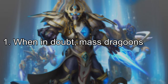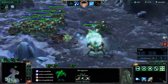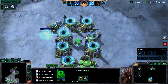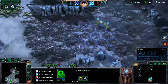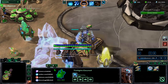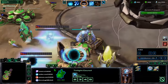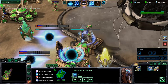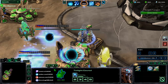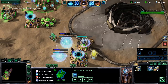Number 1: when in doubt, mass Dragoons. Dragoons are ranged units that can shoot both ground and air. They are built from gateways and you can warp them in directly onto the field as long as you have a power field. When going for Dragoons, you want 2 upgrades from the Twilight Council: specifically Singularity Charge, which increases their range, and the Trailer Compression System on the far right, which increases their health, making your Dragoons more effective on the field.